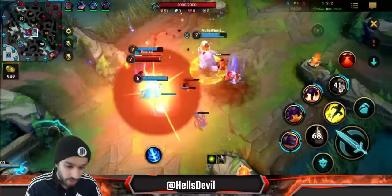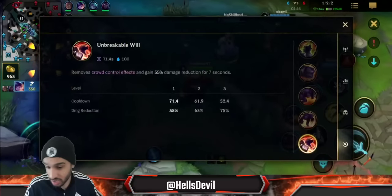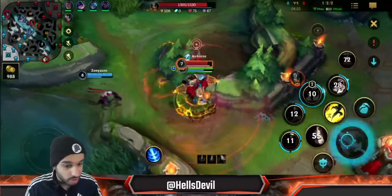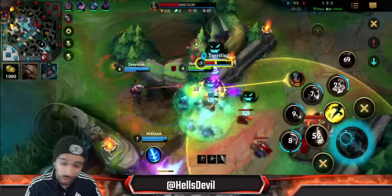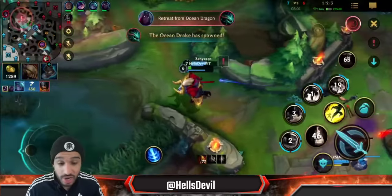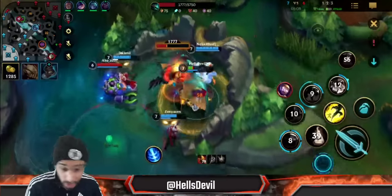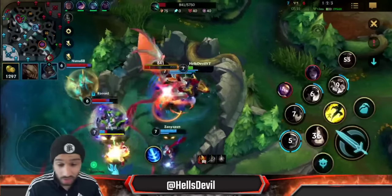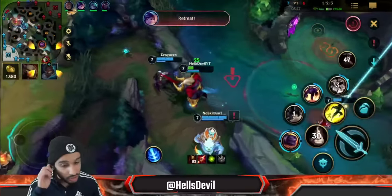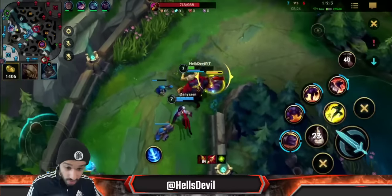What do you want to pick Alistar against? Alistar hard counters poking champions — Orianna, Ziggs — or long-range champions like Caitlyn, Ash, Brand. When you get Protobelt, your flash, and your ultimate to take away CC, you can dive them, your team follows up, and you can kill them. If your team needs engage, pick Alistar. If the enemies have long-range champions your team has a hard time reaching, you pick Alistar — you reach them yourself.